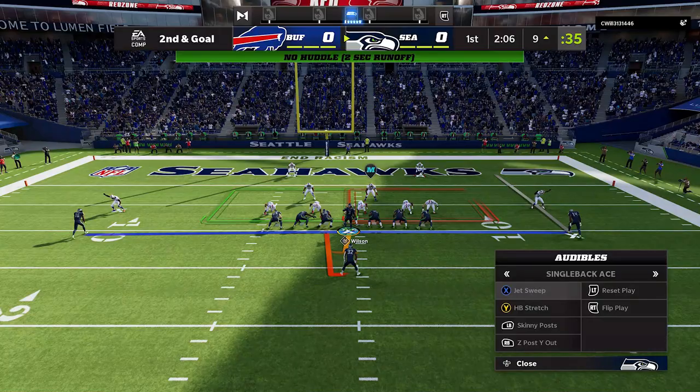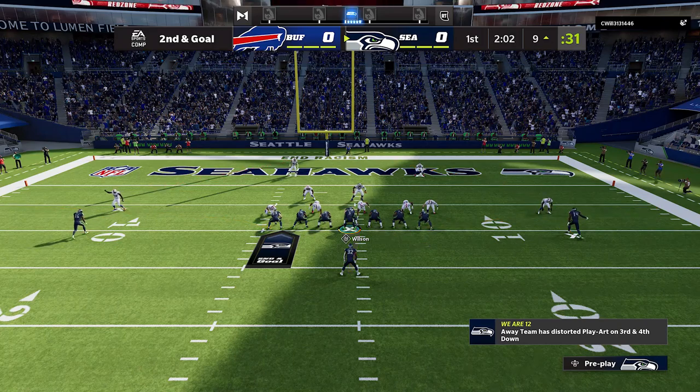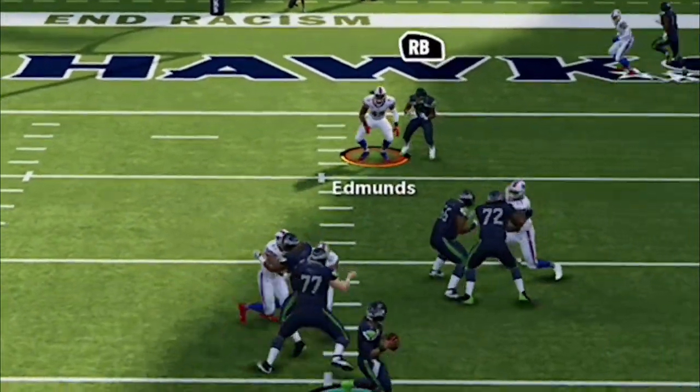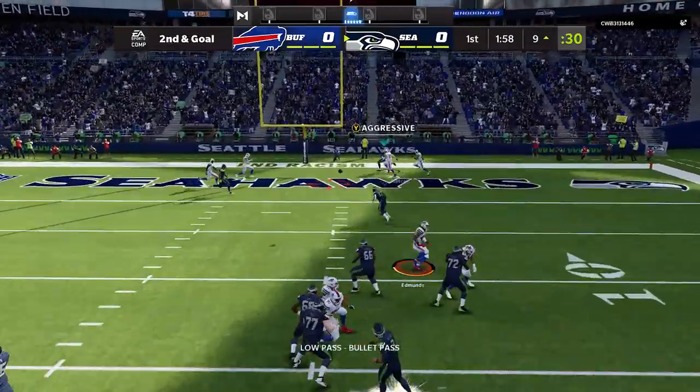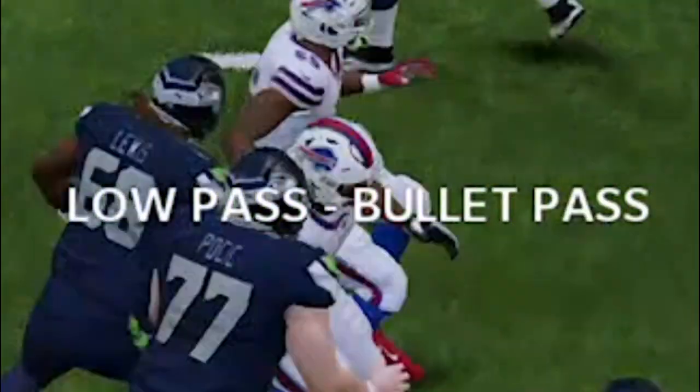Against Cover Four Quarters it's much harder to run, so I go right back to the Skinny Post one more time. On the next play it has the exact same effect — no route is pulling the user's attention, he basically just freezes, and I hit him with the bullet pass lead and safe catch one more time. All technique.